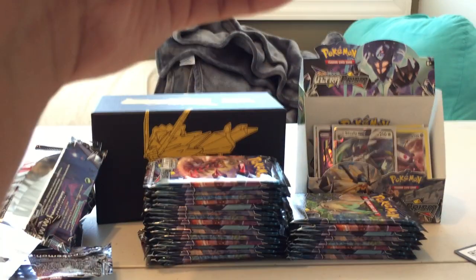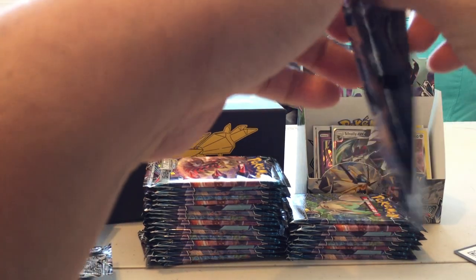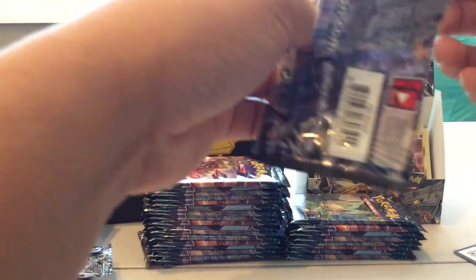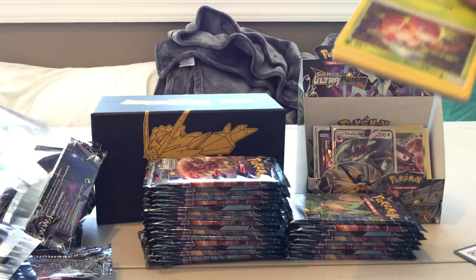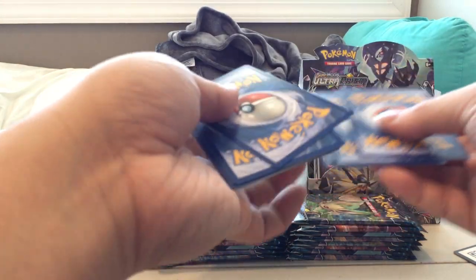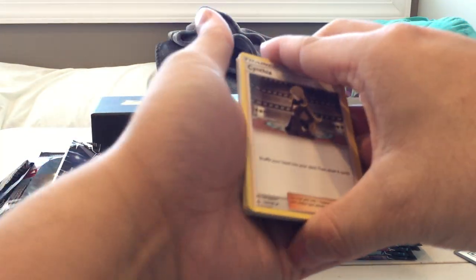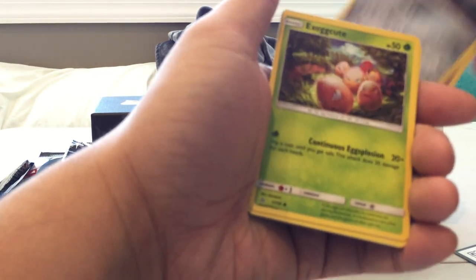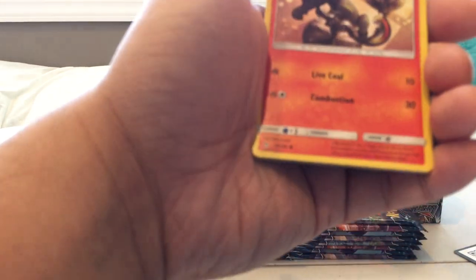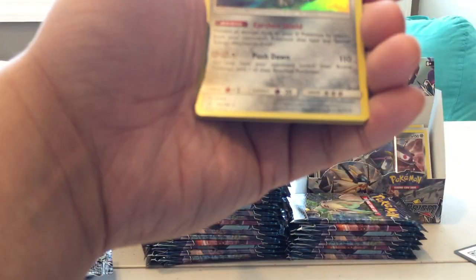Pack eleven: Cynthia, Cosmoem, Bronzong, Exeggcute, Lickitung, Buizel, Eevee, Sandite, Reverse Holo Cosmog, and a Holographic Bastiodon. Very nice!